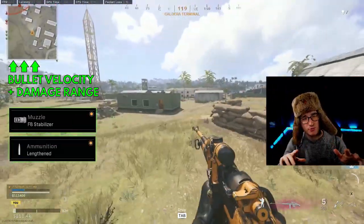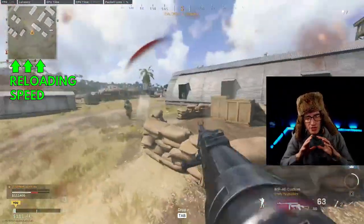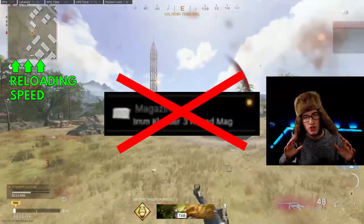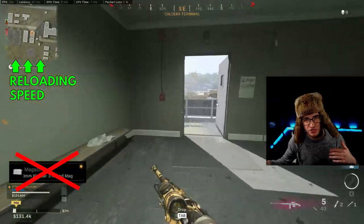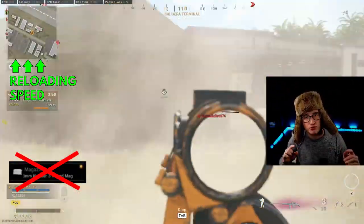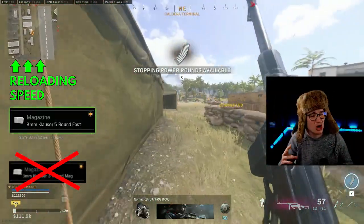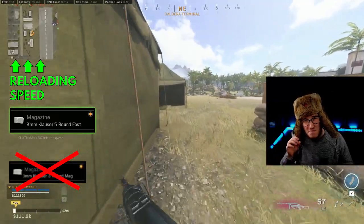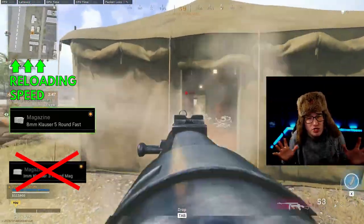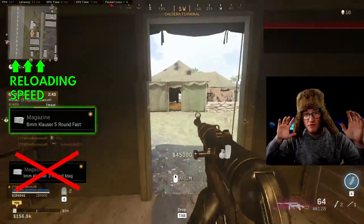The FA stabilizer also gives a little bit of damage range to help avoid hit markers. For ammo type I'm using Lengthened, which gives extra bullet velocity. For the magazine slot, don't use the three-round mag for its small ADS speed boost — it's not worth it. The five-round speed mag lets you reload faster, and those two extra bullets are far more important than the barely noticeable ADS improvement from the three-round mag.